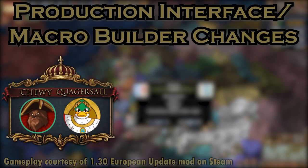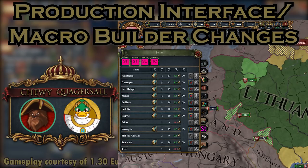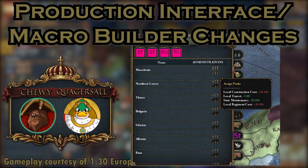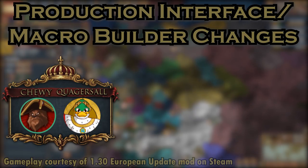The production interface, more commonly referred to as the Macro Builder, has seen a few additions in the 1.30 update according to the dev diaries. States will now have a dedicated tab where you can quickly view the status of state development, income, statehood, and current cores. Within that state tab there will be sub-tabs to view state edicts, delegate unique cultural, religious, or national state administration such as Pashas, Metropolitans, or Holy Orders, and you'll even be able to view and manage trade company investments through this interface.